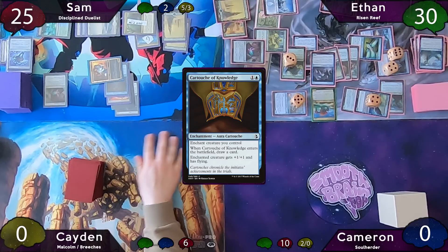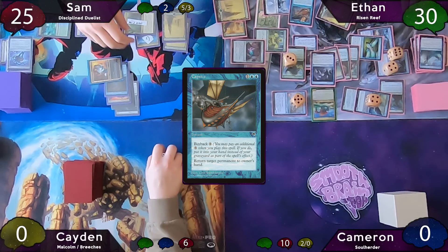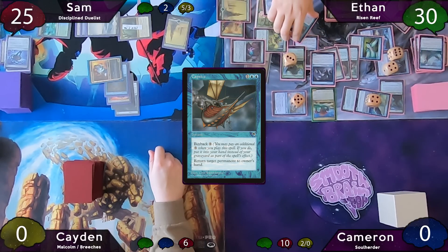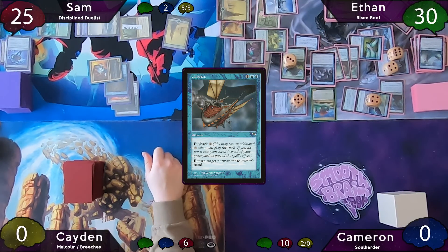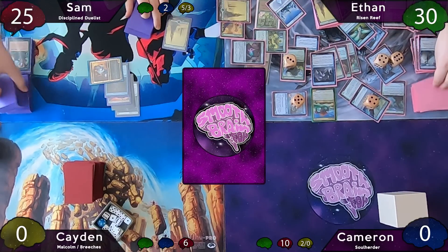Ethan passes, and Sam starts by recasting Shielding Plank, then casts Cartouche of Knowledge and passes to Ethan. Ethan taps for six on end step and Capsizes with buyback targeting Bonder's Ornament, then does it again targeting Sam's untapped Thriving Land, and one last time targeting Sam's Snow-Covered land. Sam was holding up a Lull, but he no longer has the mana to cast it. Sam just starts picking up his cards as Ethan untaps and turns everything sideways for the win.